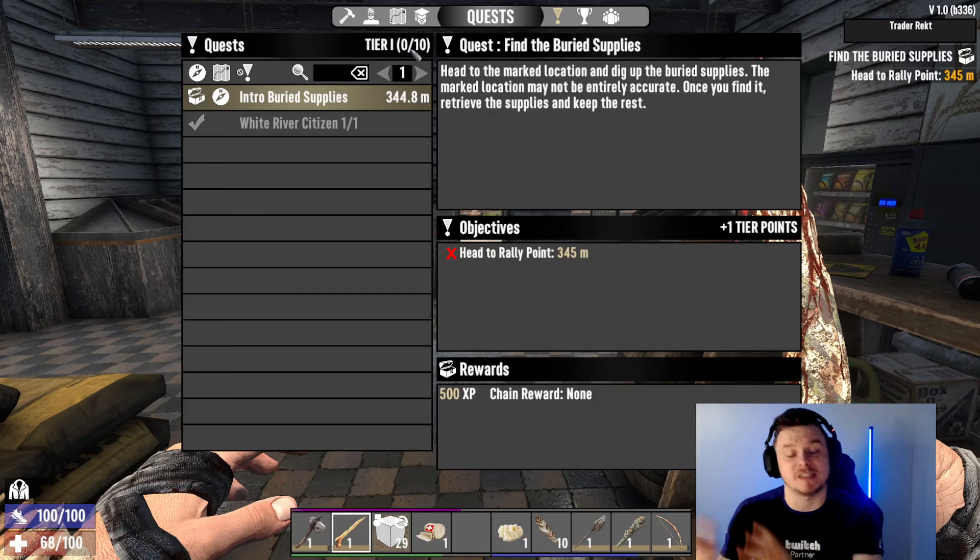He will also allow you to move to the next zone. There's nothing stopping you from going to the next zone right now; however, the harder the zone, the stronger the enemies, but the better the loot. You generally want to go through the building blocks of the game to allow you to develop your character and become stronger.